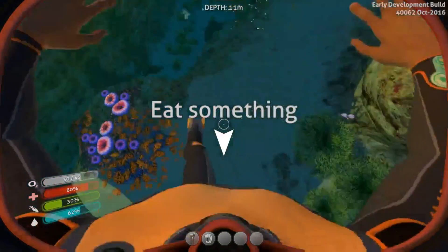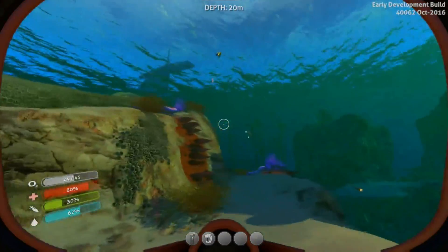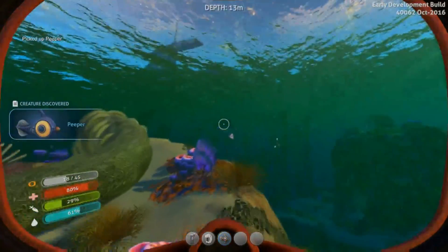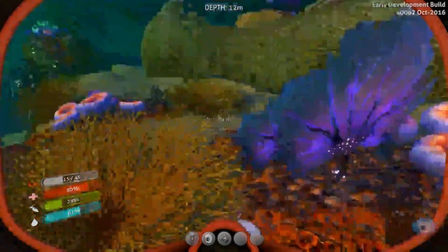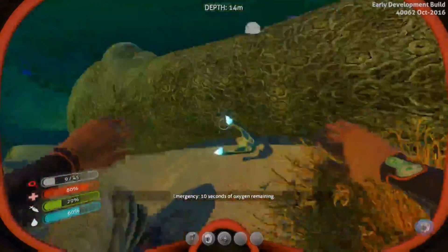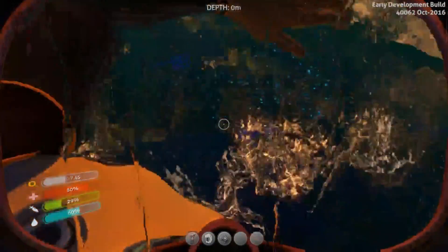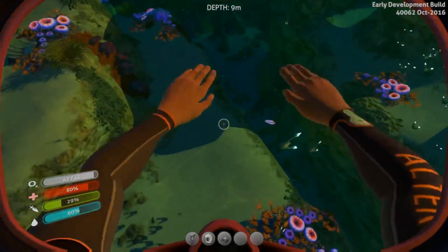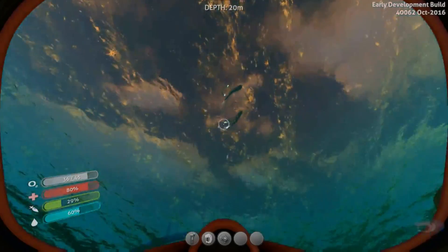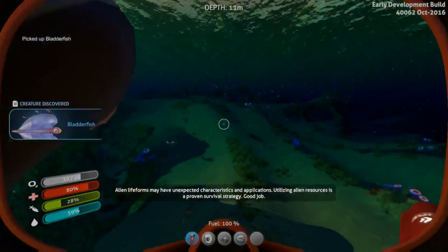Eat something. I'm gonna get a floater. Floater, come here. Peeper! I got a peeper - okay, I need this guy for water. A boomerang - no. I need the peeper. Wait, no - that's not a peeper, that's a floater fish. Bladder fish - okay, they changed it since last I played.